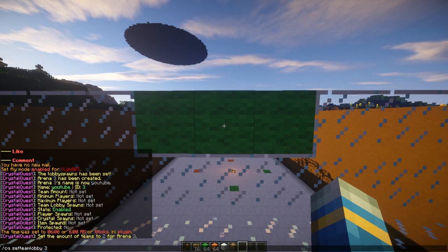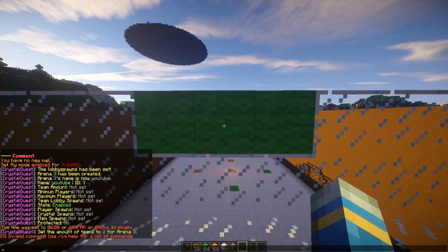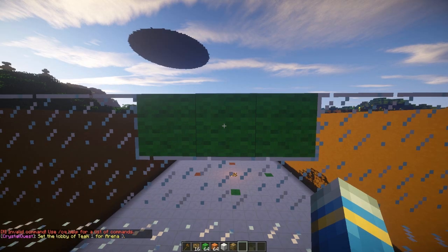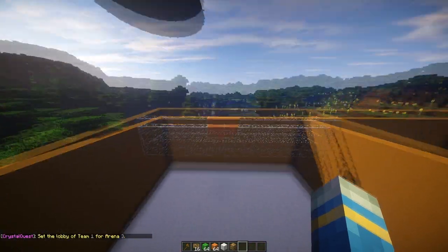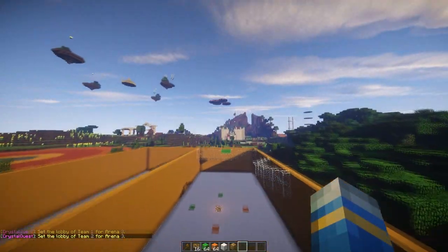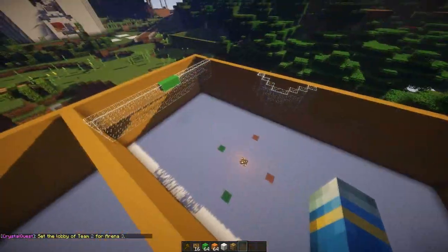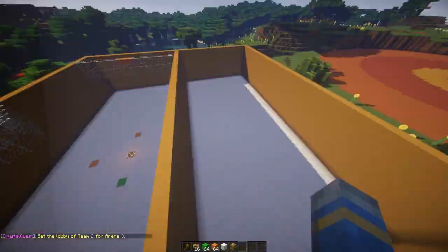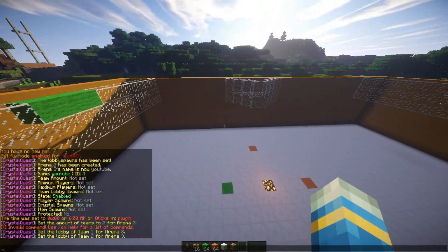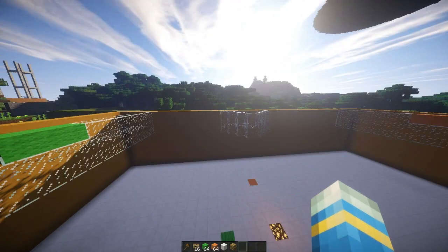The green team lobby is going to be here, so CQ set team lobby, arena three, team one. There you go, that's team one set. And now team two — there you go. I made this arena really badly. Once we've done that, we need to set the player limits, which is very important.